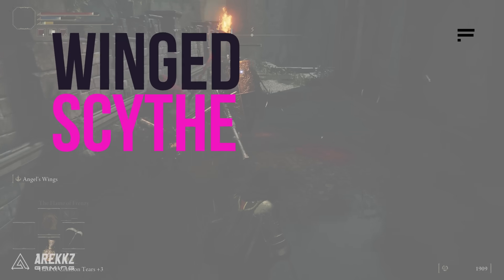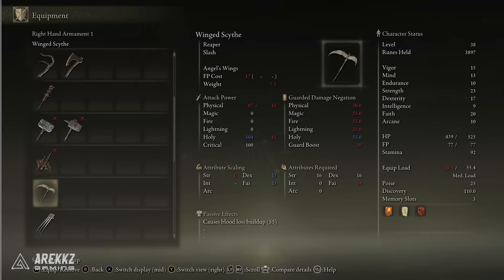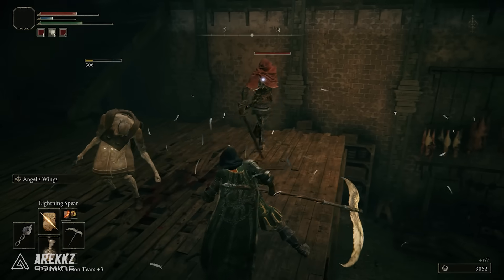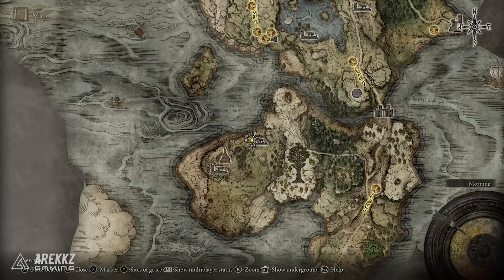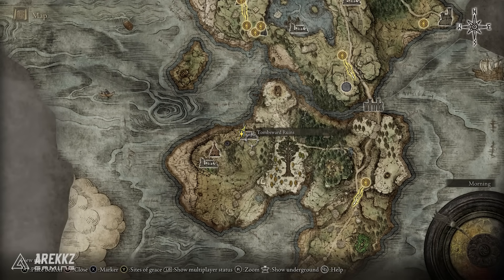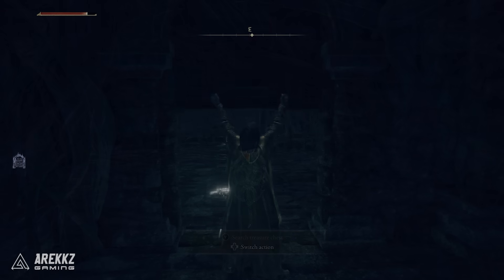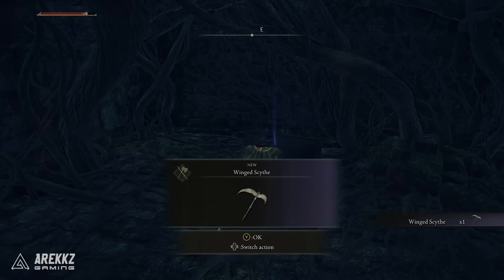First on the list is the Winged Scythe. This is a great early game faith scaling weapon with bleed. Bleed is incredibly powerful in this game and this can be found in the Tombswood Ruins. Go to the bottom part of Limgrave — the bottom island — and you can see on the left hand side of the map are the Tombswood Ruins. Simply run over, go down the stairs, run to the back as these tombs typically are, then go in the door and there is a chest where you can get the Winged Scythe.